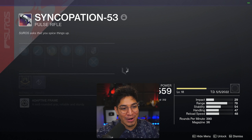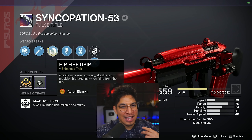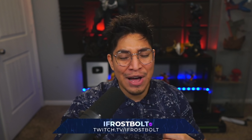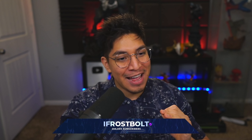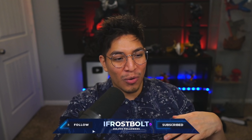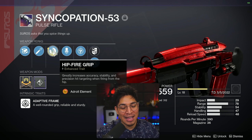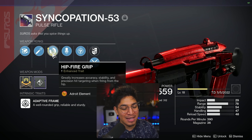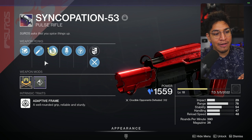This brought me to the Syncopation-53. Right off the bat, I'm doing a hipfire-only build focused on the hipfire grip perk. I tested it out on this pulse rifle, quickly found out there was something there, leveled it up, crafted it to the best version I could, and the outcome was just really awesome. I know some people want to see meta loadouts — this is not one of those videos. This is focused on fun, but the weapon and build are actually quite efficient.